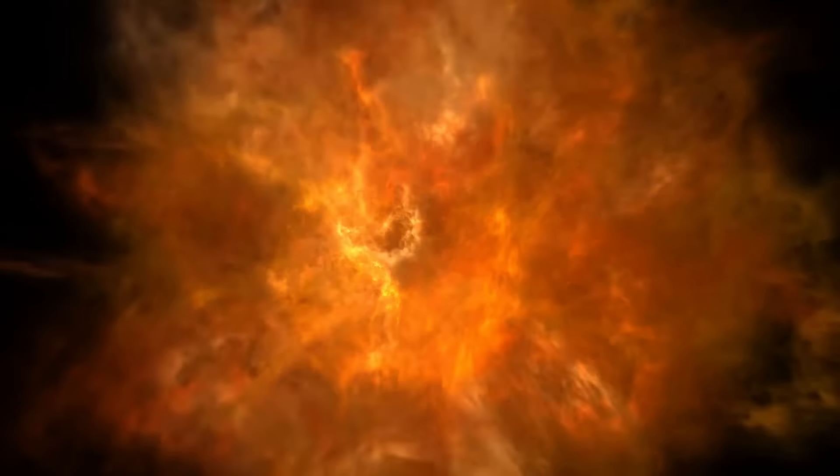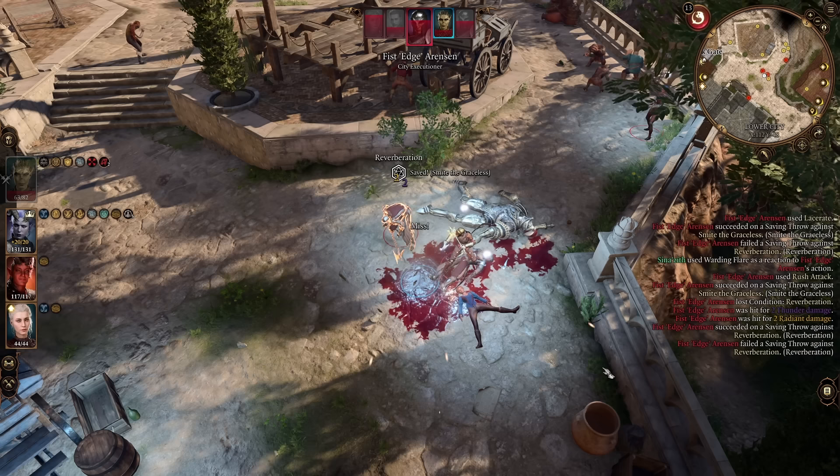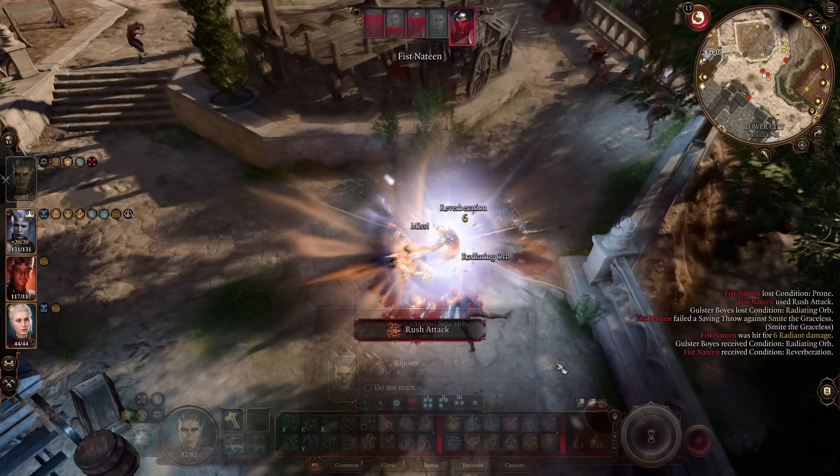Today we take a look at my most broken build to date, a build I am calling the Celestial Sentinel. Are you sick and tired of being hit by your opponents? Do you wish there was a way that you could not be hit and do damage to them at the same time? Well guess what, now you can. With today's absolutely insane build called the Celestial Sentinel, this build specializes in not getting hit and punishing your enemy for not hitting you.